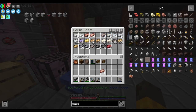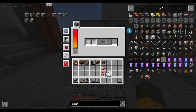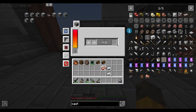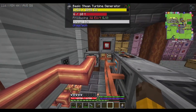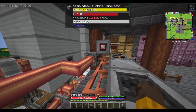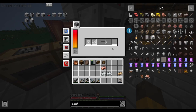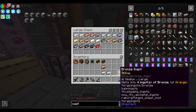For example, with tin and copper making bronze — the ratio is three copper, one tin — if you throw it in there, it's using 16 EU per tick which is only half of the 32 being produced. But because it's so far from the source, it's actually draining the energy — the energy is not keeping up.